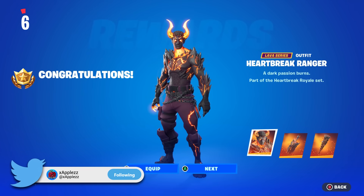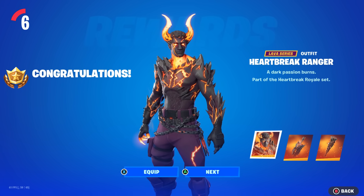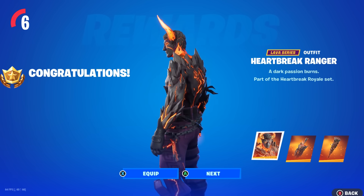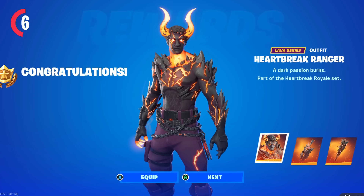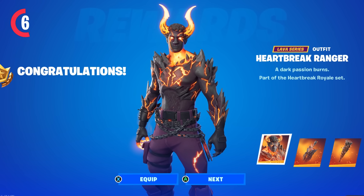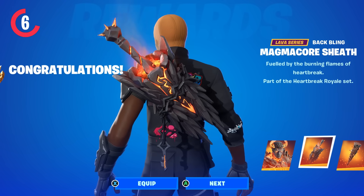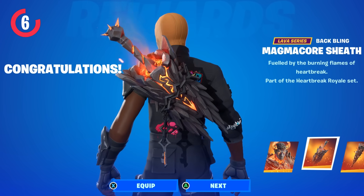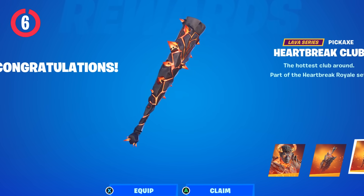We already have our first Season 5 skin in the files right now — the Heartbreak Ranger skin, also known as Inferno Jonesy, which looks absolutely insane. This will actually be next season's Starter Pack skin. The Bat Blings are awesome and the Pickaxe is pretty cool. The skins look absolutely amazing; they've kind of got that old texture feel to them that looks super cool.